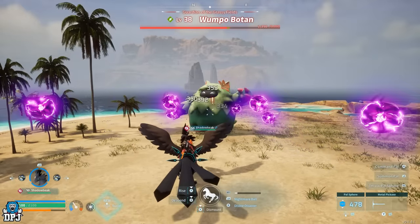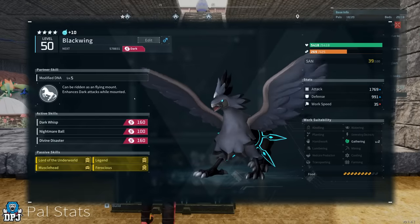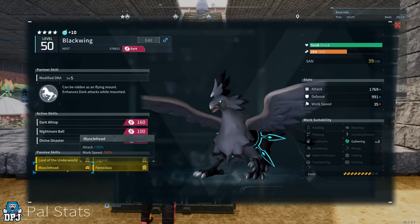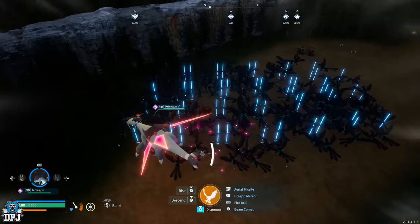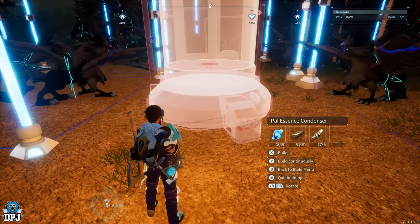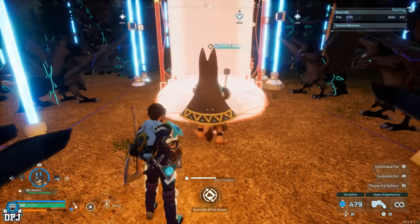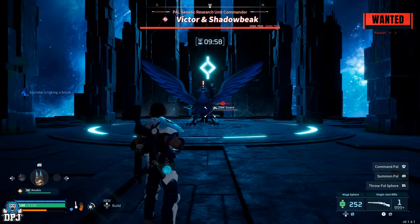The ultimate end goal of this video is having a Shadow Beak which has this unreal skill on it, as well as the four best passives you can get — the ultimate end-game OP non-legendary pal. This won't be an easy job; it will take a ton of breeding. You're probably going to go through hundreds of Shadow Beaks. It's definitely worth it for what is probably the best non-legendary pal you can achieve in this game. First, we need to use that tower boss glitch to go and catch Victor and Shadow Beak.